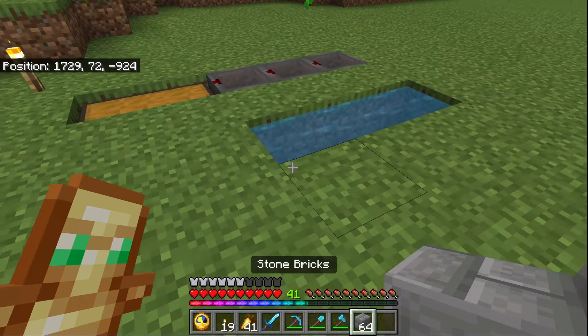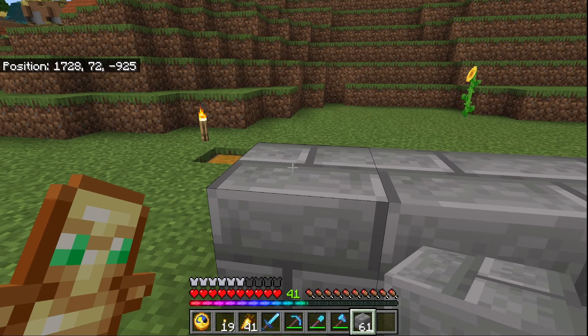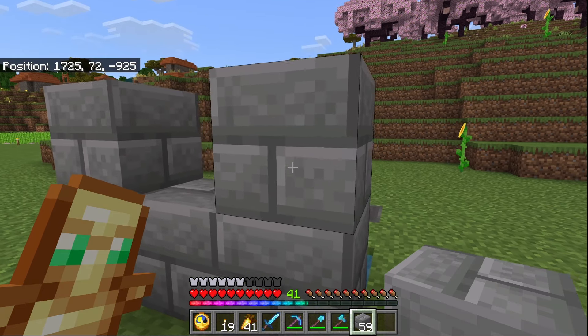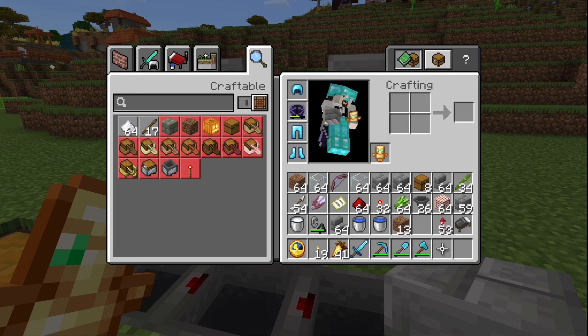Now the bamboo side of things — I got the design from Slack Lizard. But adding the sugarcane side, that was all me. It's only possible due to a function of redstone that I did not know existed before I started testing this out.